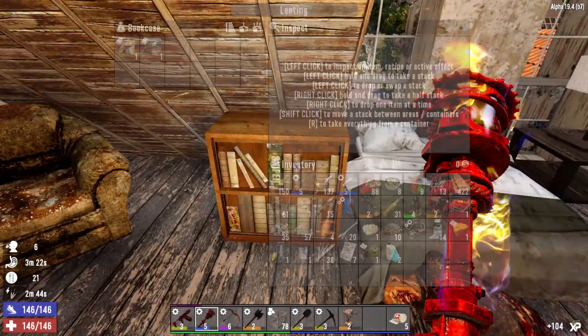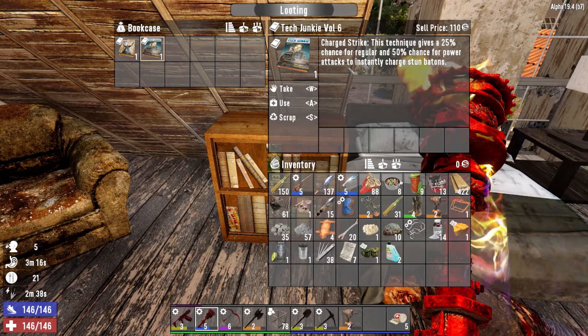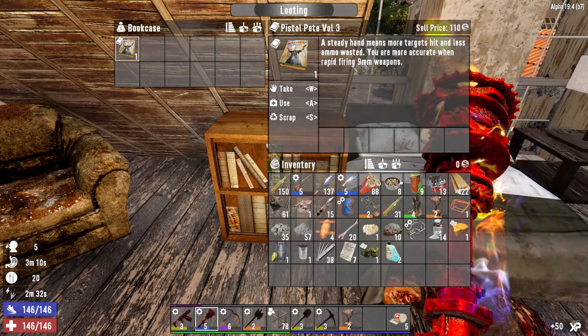Another bookshelf is always nice. Two we don't know — something with stun batons, which I don't use, so that's fine. More accurate when rapid firing 9mm.